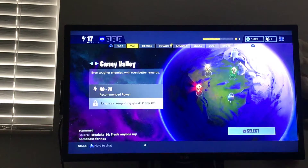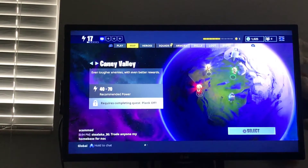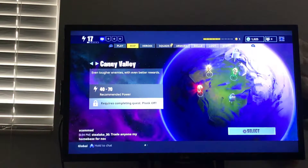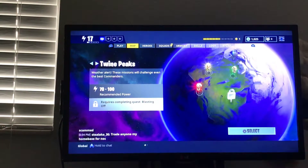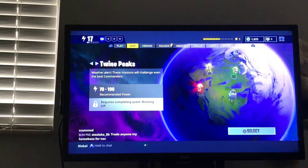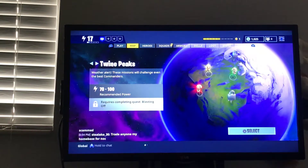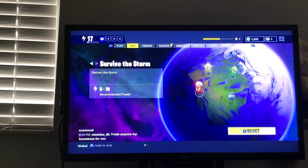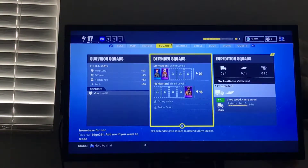So as you may know, Canyon Valley is not that much — your power level does not have to be that much. There is Twine Peaks, which is 70 through 100 power level. I'm only power level 17, and I'm going to show you a quick glitch of how to get from here to there — from power level 5.